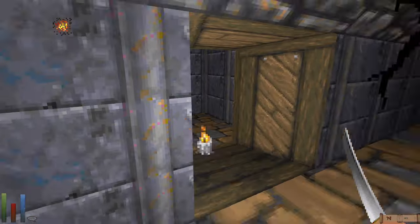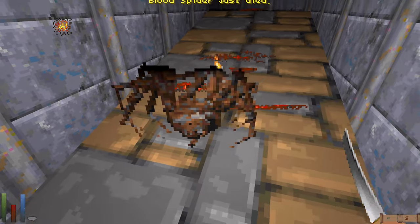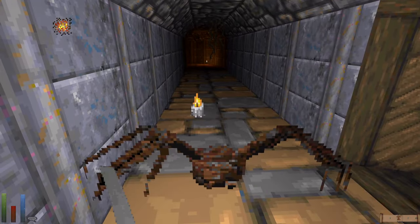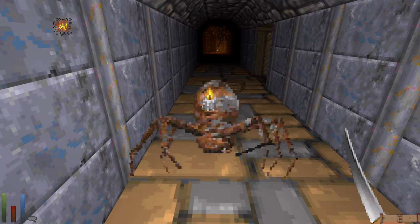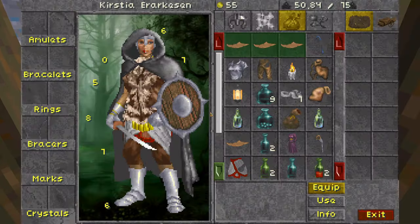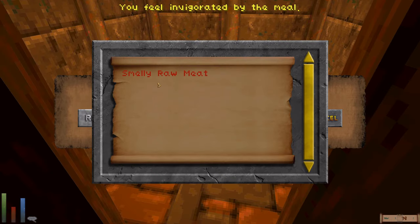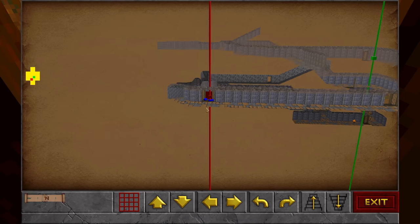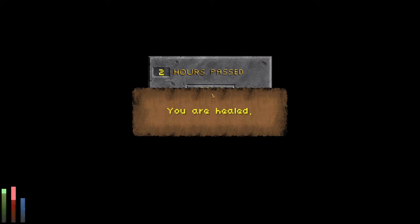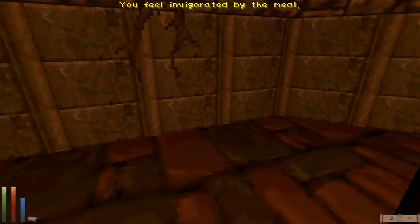The spider's paralysis effect has worn off. We're actually hitting them — pretty cool. There's another one. I don't have any ranged options right now and I'm really looking forward to finding our first magic item. It gets really creepy whenever my light goes out. Let's flop down our campfire and cook some meat.